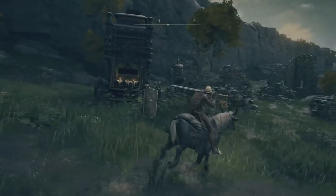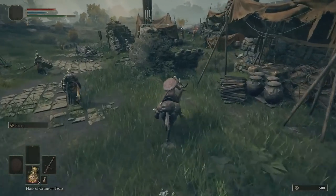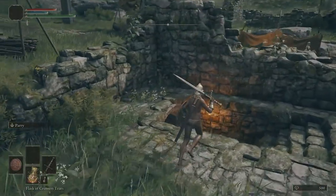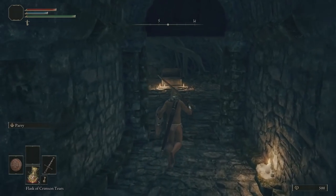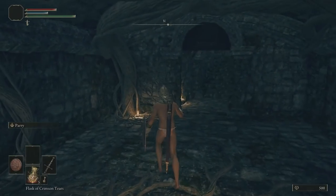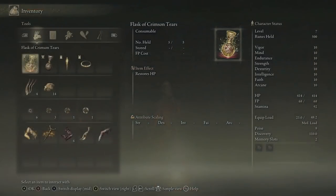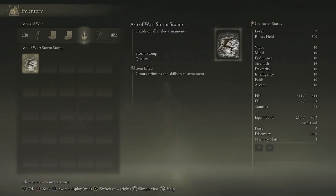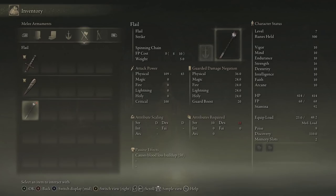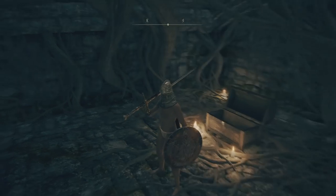These caravans have chests — if you can defeat those enemies you can grab loot from them. But what we're going to do is get over here where there's a little staircase that leads down. Down here you'll see a little chest. I believe this gives you your first Ash of War. The Greatsword and the Flail I got out of the caravans above ground. I'm not 100% sure what you're going to get from that chest, but I'm pretty sure it is the Ash of War.